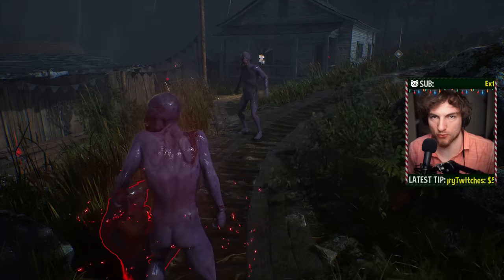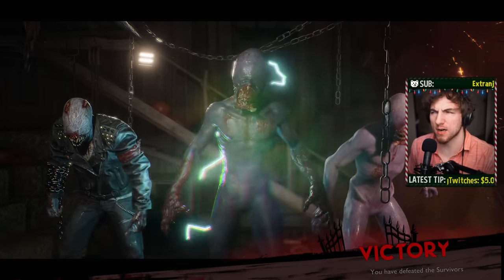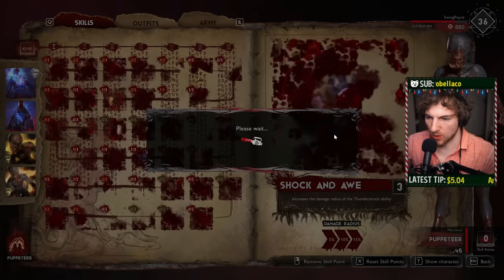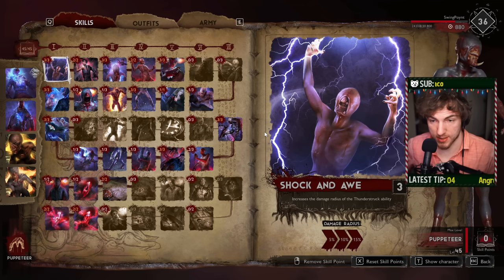There are things you need to be looking out for on the survivor side with how to counter this. There's a ton of ways to absolutely demolish this build. I know it looks scary, but I promise you can put this thing in its place. Before we get into the survivor side, some of you will be wondering what to spec into - here's what I'm currently using in my skill tree. I don't think it's the end-all be-all, but it works really well.